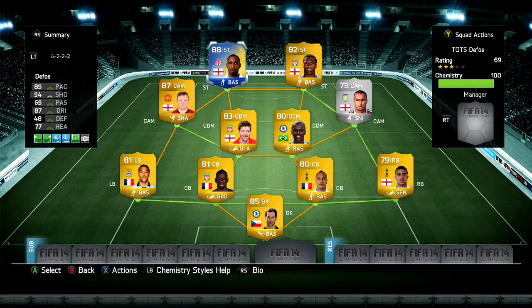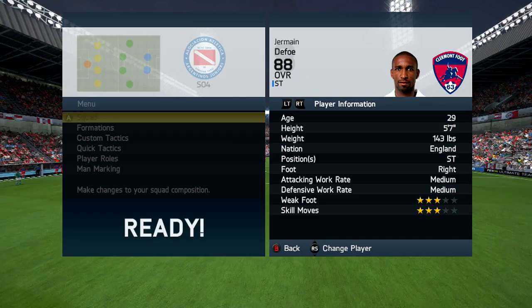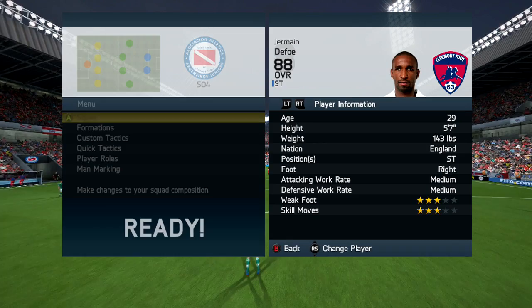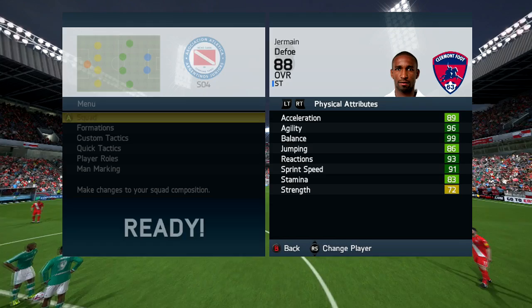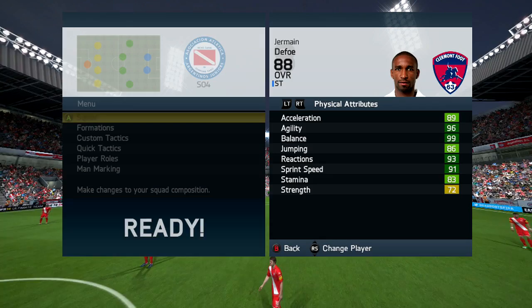So we have Team of the Season Defoe's in-game stats. He is 29, 5'7", weighs 143 pounds, from England. Striker is the only position he can play. Right-footed, medium/medium work rates, 3-star weak foot and 3-star skill moves. Onto his physical attributes — the ones that stand out: 89 acceleration, 96 agility, 99 balance, 86 jumping, 93 reactions, 91 sprint speed, and 83 stamina.